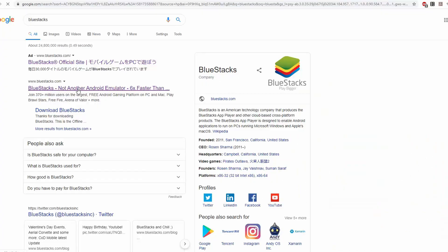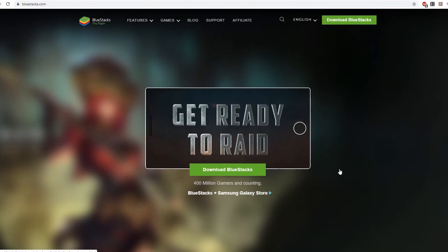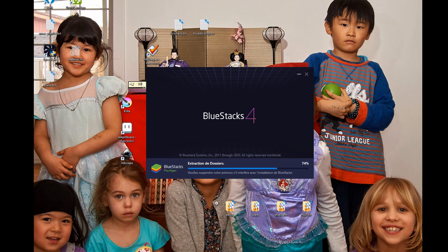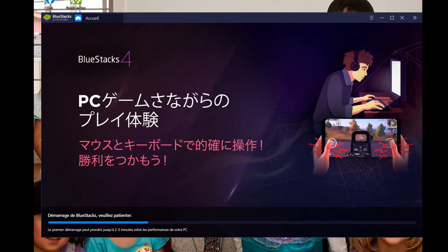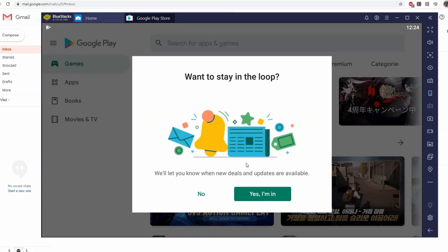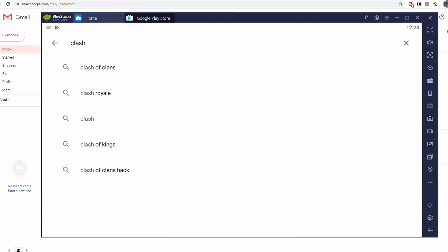If you're planning to make a script that plays a game for you, what are the first issues that come to mind? The first thing about Clash Royale is that it's an Android game, so you need a way to run it on your PC. There might be a way through ADB, the Android debugger, but there's a much easier way called BlueStacks — a free Android emulator where you just log into your Gmail, go to the Play Store, and download Clash Royale.